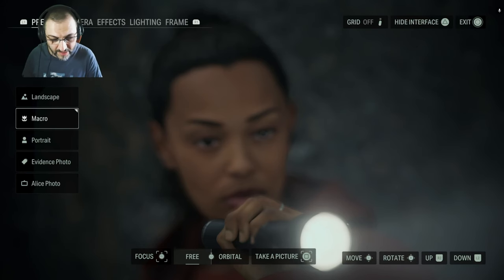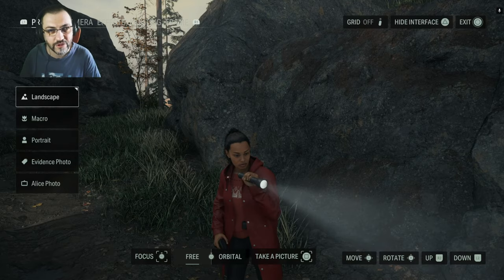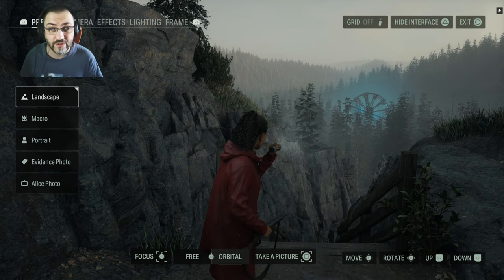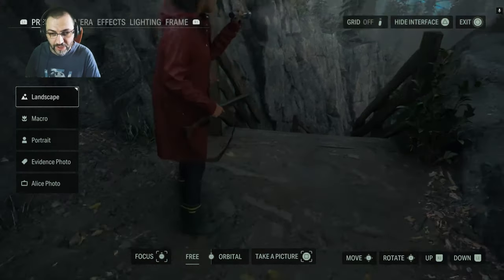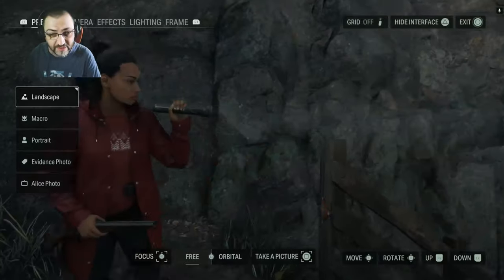Next to that you can switch between free camera and orbital camera — orbital goes around Saga or Alan. I'll never understand why orbital cam exists in photo mode since free cam can reach everywhere, but the default is free cam so there's no reason to switch. You also have the Take Picture button, which hides the UI, makes a click sound, and saves the image to your PC.